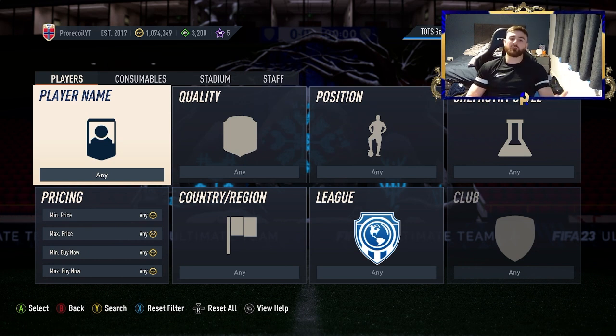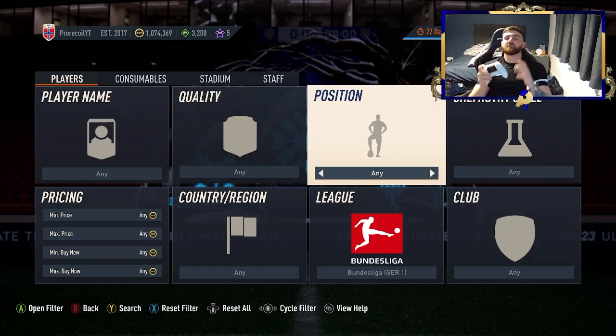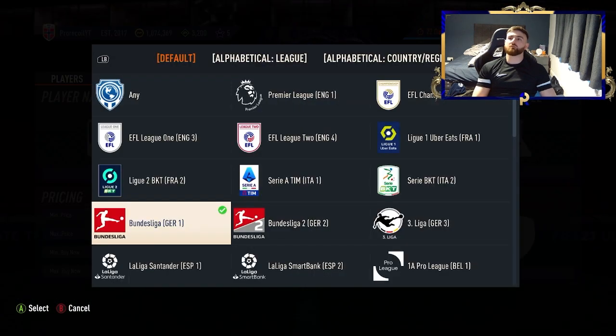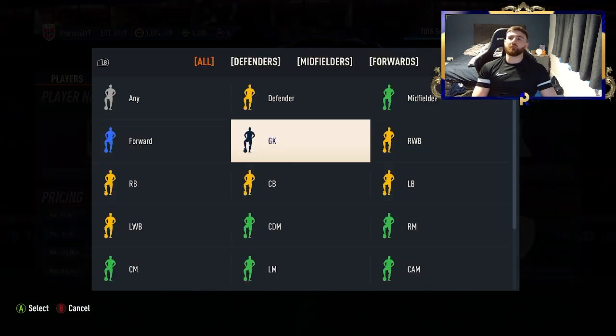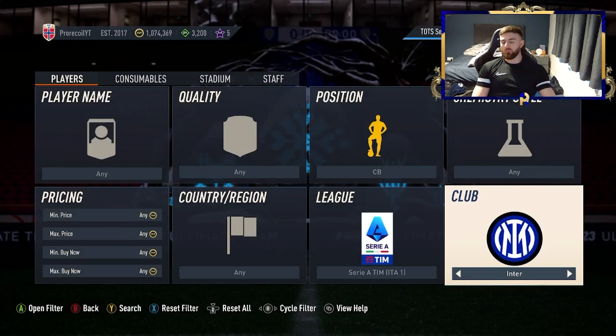You're also going to have squad battles and division rivals to make some points. A club guard is always very easy if you go through the stadium items. Now it's come to my attention that some of you guys want some lower budget filters, which is what we're going to be looking at today. I'm going to ping through a few of the best filters that are in the game right now and get you as many filters as possible.